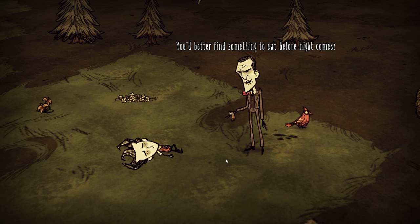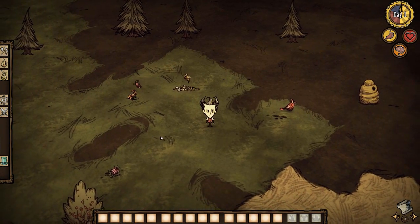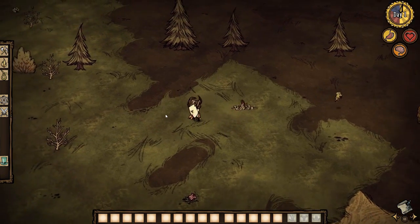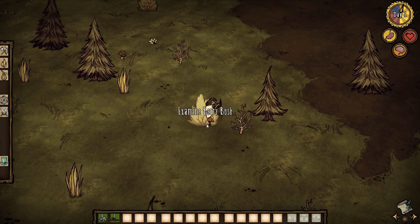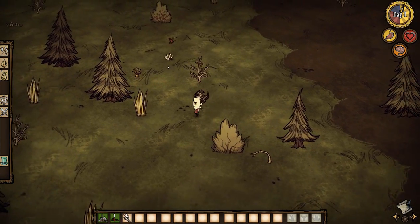Oh, you don't look so good. I'm assuming with it being Don't Starve, I need to find food. Is it a bee? A flower? I'm gonna pick some flowers. Ooh, look a bush. Now I know you've got to make a lot of things in this game, so let's pick — try to pick as many things as I can.